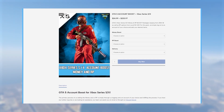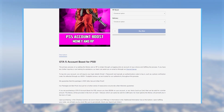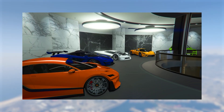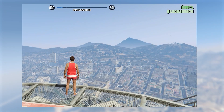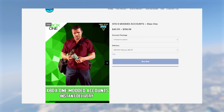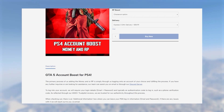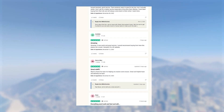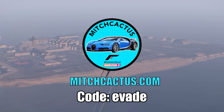If you guys don't want to spend hours grinding out these glitches, be sure to check out the instant delivery modded accounts from mitchcactus.com, available for Xbox, PlayStation and PC. They come with between 50 million to 1 billion dollars, as well as RP level 100 and more. They also offer account boosts, meaning an existing account of yours can have money or RP added to it. These guys have over 4,500 reviews on their official Trustpilot page and are by far the most highly reputable modders. There will be a link in the pinned comment and description — use code 'evade' for 5% off.